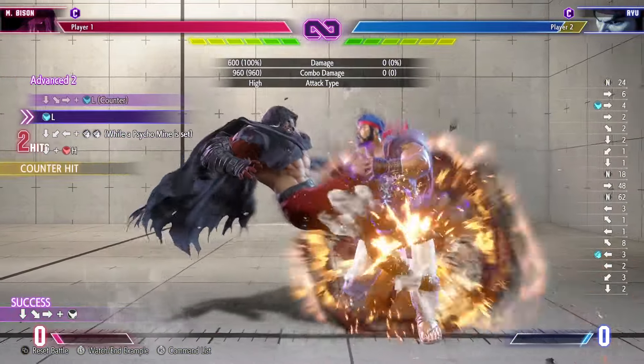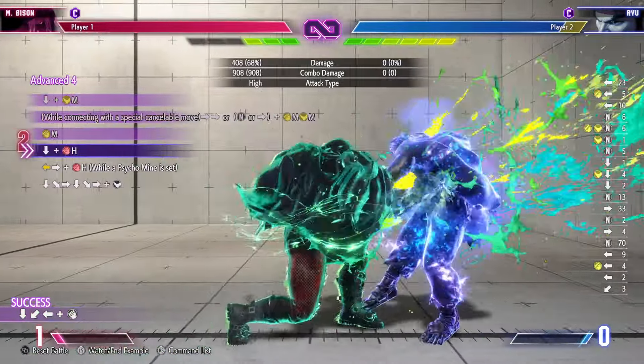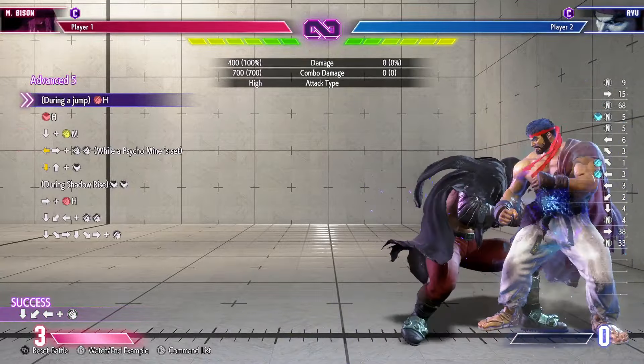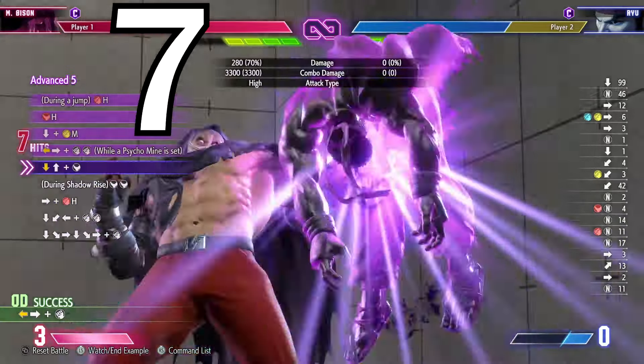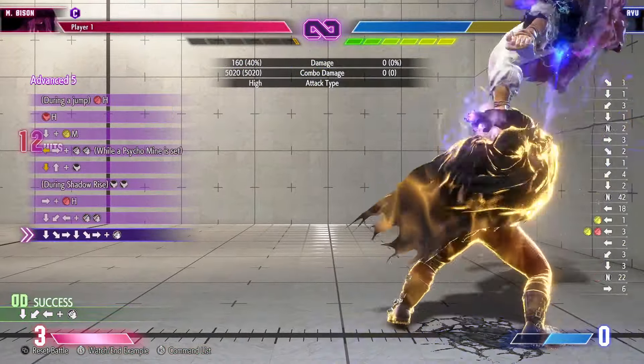We've got confirms off of counter hit light scissor kick, confirms off of light buttons in general, an example of a mine combo from crouching medium kick drive rush, and of course a jump-in combo that deals wicked damage. If you manage to land this combo in game, you're looking at a criminal 7,180 damage reward, and that is just straight up bonkers to me.